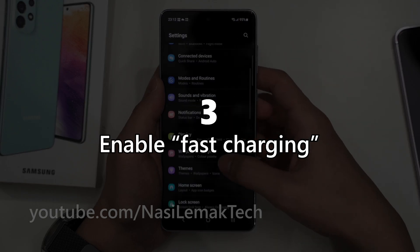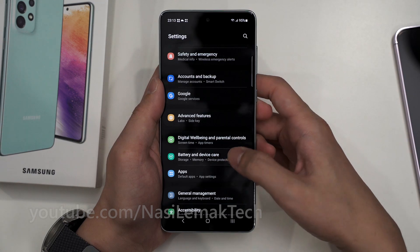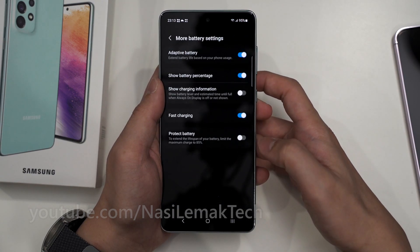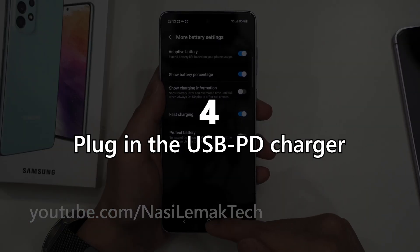Step number three: head into the Settings menu, go all the way down to Battery and Device Care, click on it, tap into Battery, scroll down to More Battery Settings, and make sure Fast Charging is enabled.